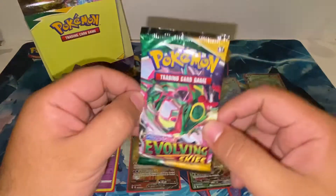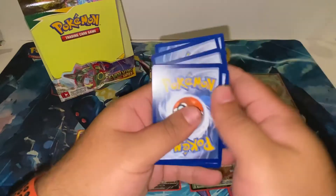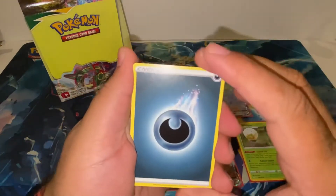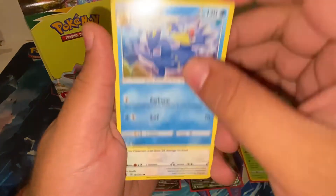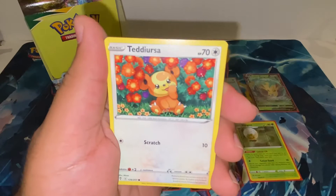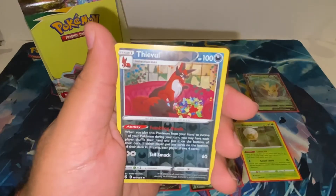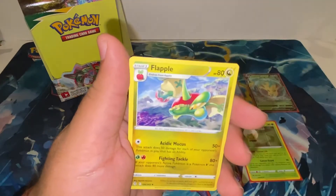Next pack: Dark Energy, Hippowdon, Golduck, Herdier, Lotad, Sableye, Teddiursa, Marill, Zoroa, reverse Thievul, and a Flapple.